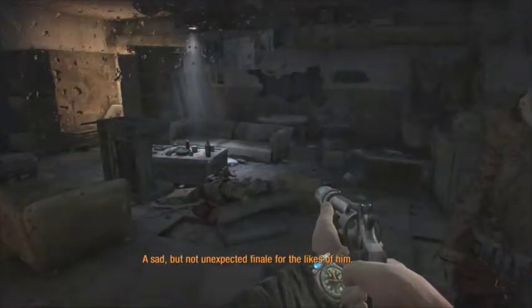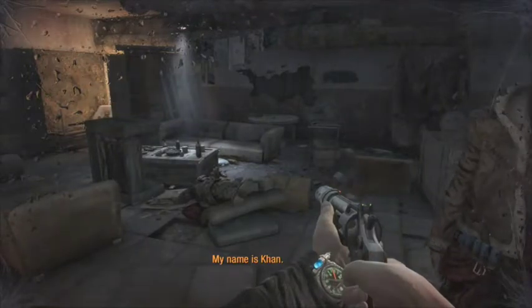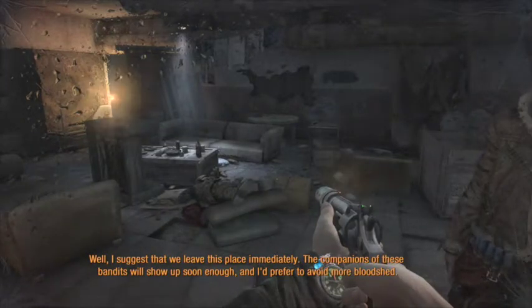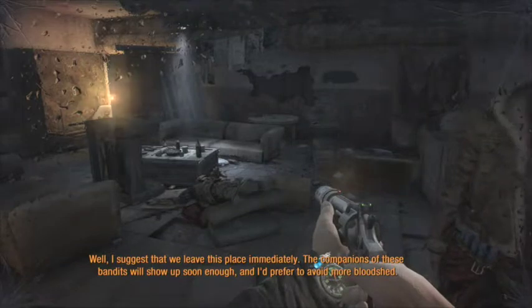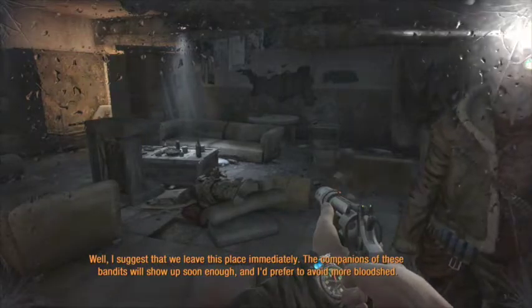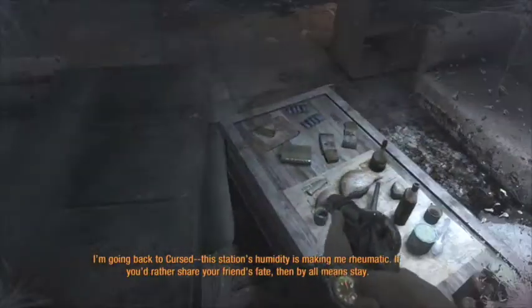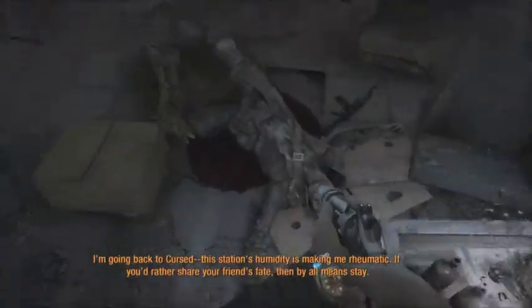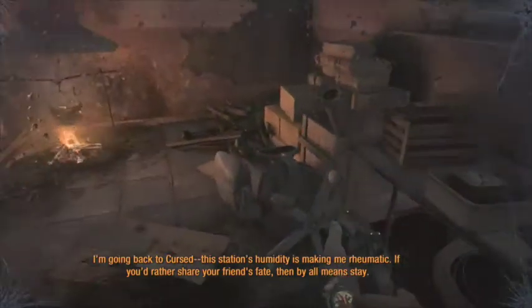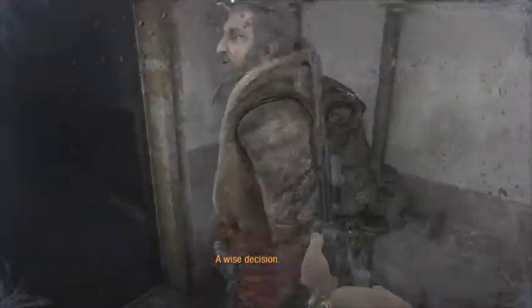My name is Han. I believe that we should leave this place for God's sake. My friends will now appear here, and I would like to avoid new blood flow. It's important for my old bones. If you want to decide the fate of your friend, you can remain. And there we go — that's the end of that level.